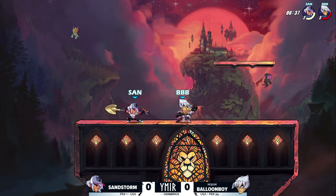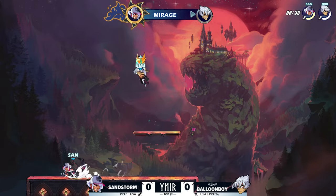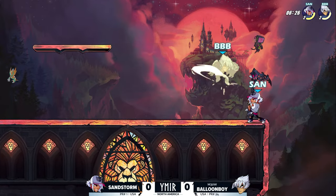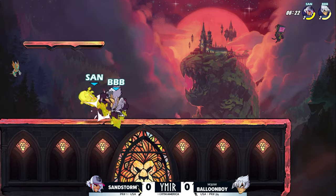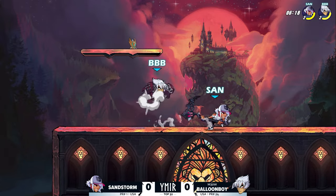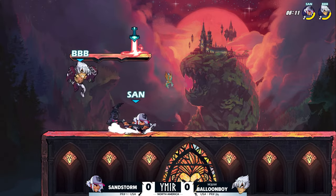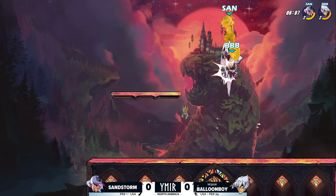That respect is very rightfully earned by Balloon Boy as he gets the first stock against Sandstorm. Sandstorm has a down signature of his own — it locks him in place and throws out spears around him, like a force field of spears that also attacks your opponent, similar to Balloon Boy's but with hit boxes that are a little more vertical than horizontal. The DC design locks you in place, above and around you, exactly like Tarot's axe down sig.